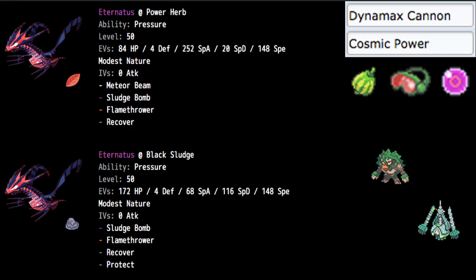That's why Eternatus wants to go for that Power Herb Meteor Beam route — so we can take big, decisive knockouts. Meteor Beam does take two turns after the Power Herb initially sets off, so you don't really want to be locked into only having Sludge Bomb. That's why we went for Recover instead of Protect, but you could definitely switch to Protect for Recover as well.